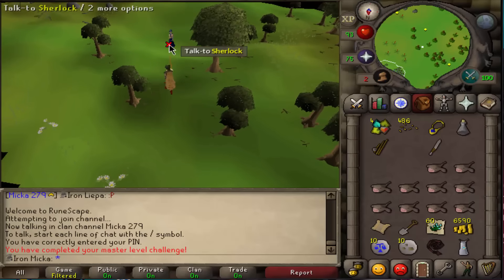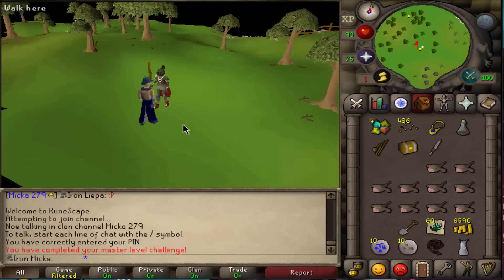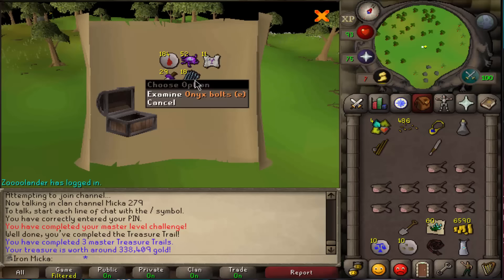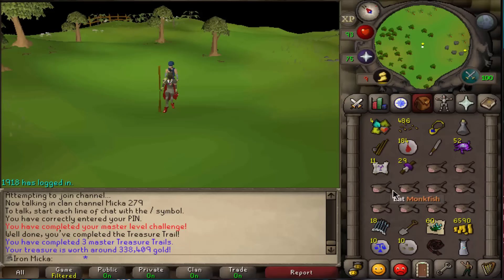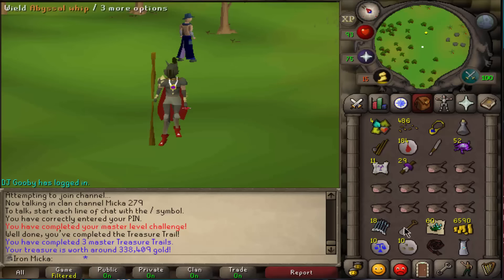Here we are after all the struggles - I was pretty sure after getting the Sherlock clue that I wouldn't be able to complete it, but here it is: the reward casket. I really hope I can get something good from that. Well, I guess you can decide what that clue reward is - I'm not a true fan of it, but I cannot really complain. That was my third master clue scroll - pretty happy I was able to complete it. I'll return and do more barrows, but that might come in the next episode. Just like that, we complete episode number 61.